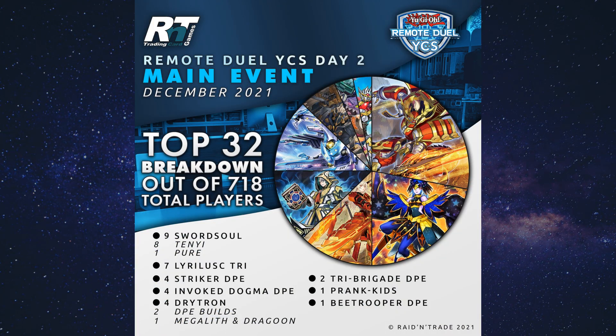You guys have probably seen these visuals by now, but this was the breakdown of the European Remote YCS, courtesy of Raid and Trade Gaming, with most topping decks being Sword Soul and Lyralist Tri-Brigade, also known as Bird Off. Fortunately, all 32 of the topping lists for this event were made publicly available, which we can't say the same for the other two events that I'll get to shortly.